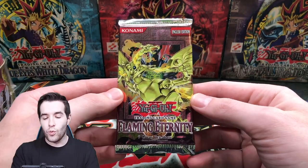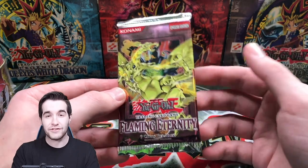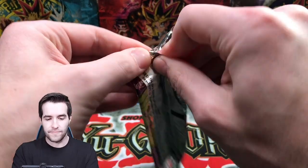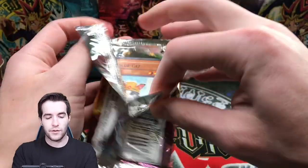Let's go ahead and start off with this opening — let's open up this Flaming Eternity pack. We could pull a Phoenix Wing Wind Blast Ultimate Rare, even if it's a retail pack. If it's Hobby, we could pull the Sacred Phoenix. There's all that crazy stuff. So let's go ahead and pop into this and see what we can get. Hopefully something, maybe nothing, but either way, that's how we go.